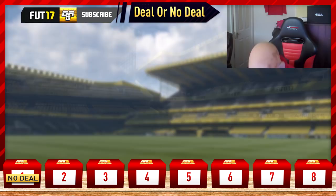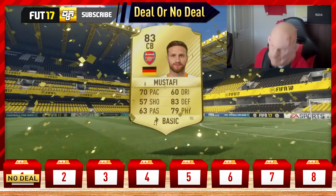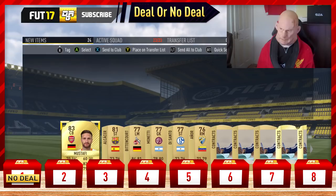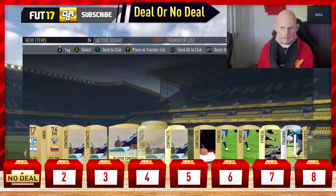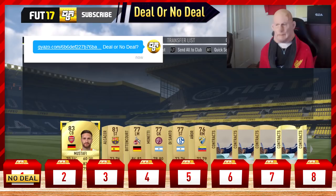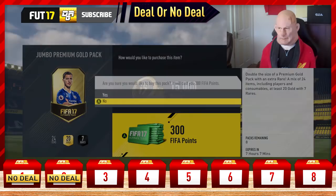Here we go, Deal or No Deal pack number 2. As you can see — or probably not see — pack number 2 is worth a bonus 20k if he does deal. We get Spencer Owen at centre back, a decent pull. It would be a decent time to deal because he gets the bonus 20k as well, but we sent him the picture of the pack and he replied with no deal, so we move on to the next pack.